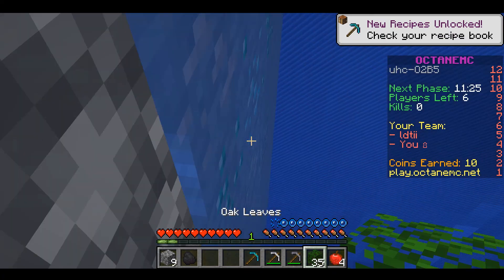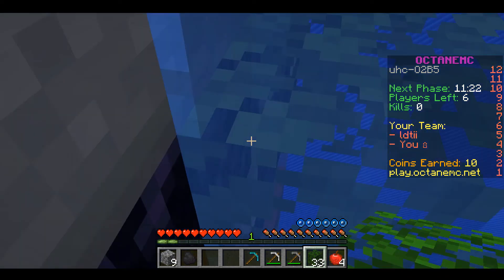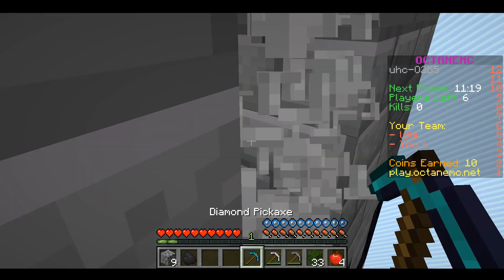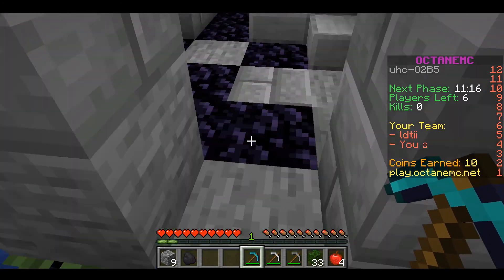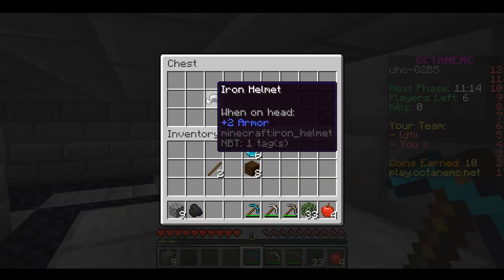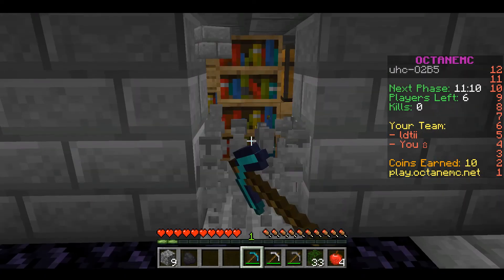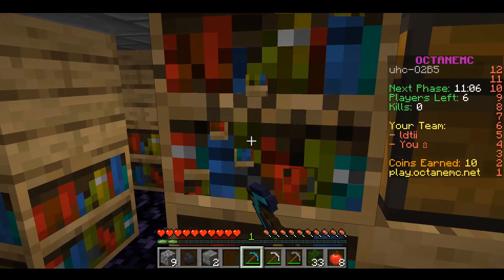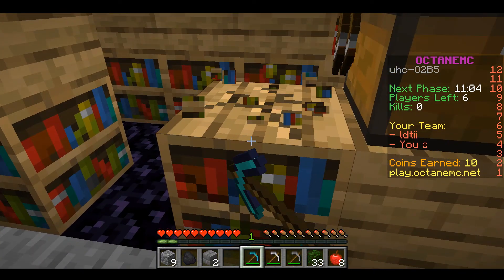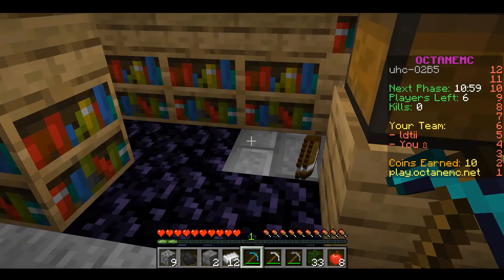The other person goes to the dungeon area where the obsidian is, and gets obsidian and books. If you're doing the dungeon area, you should always check the chests as they usually have useful items such as apples, ender pearls, and golden apples. Here I broke two bookshelves for books for the enchantment table, and now I'm going to be mining obsidian.